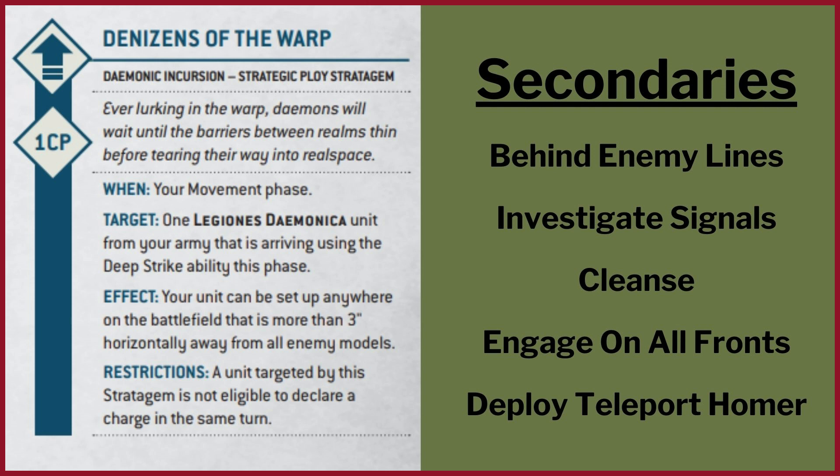Behind Enemy Lines is self-explanatory — you want to use Denizens of the Warp if needed. If not you can probably just get in as normal 9 inches away and then score at the end of your turn. Investigate Signals is an action in each corner, so you'll have two models so you can pick any corner, but you'll need another two units to do the other two additional corners.